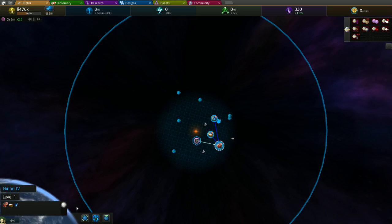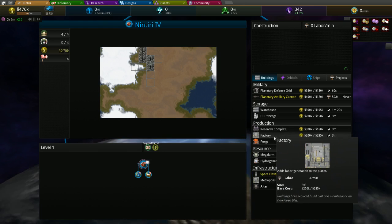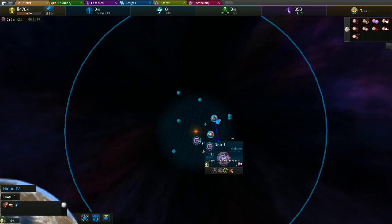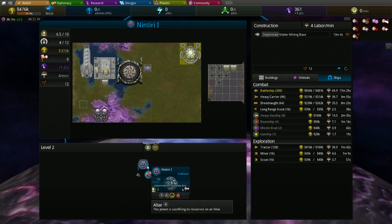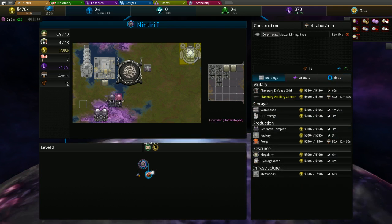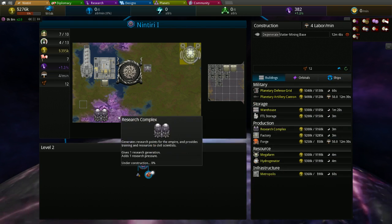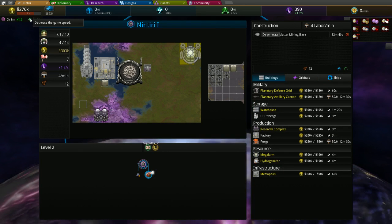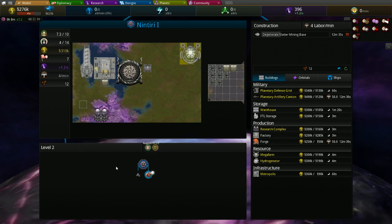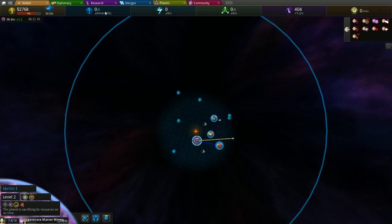Let's take a look at our Tech 1 planet here. We'll actually go back to the home planet for it — I was going to put a research facility there, but the home planet can have our second research facility because it's got crystal on it. Once we get up to megacities, we'll start expanding there.